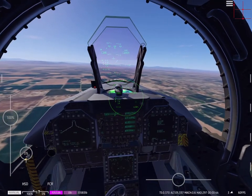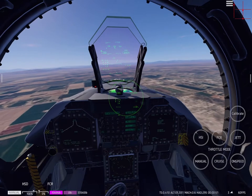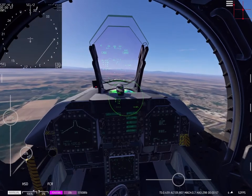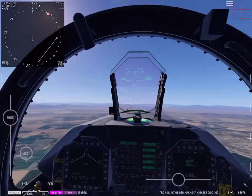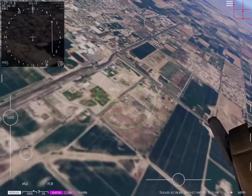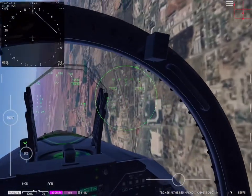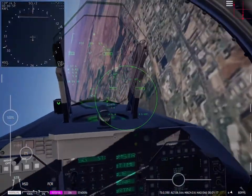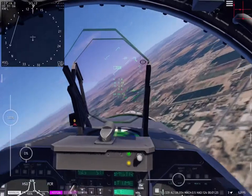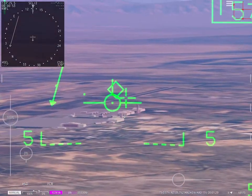I'm going to go over the navigation. You can turn on your FCR, which is your radar. Then you can turn on HSI, and then you can jettison from here — I think you can jettison AMRAMs and stuff. Basically, you'll see your ILS thing. It's this little triangle that you see — that's your ILS. That's what you want to line up on if you're trying to land the aircraft or come back to your base. That's also on the heads-up display.